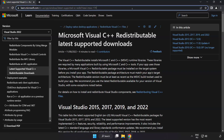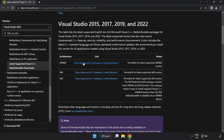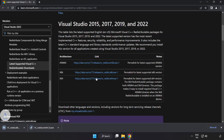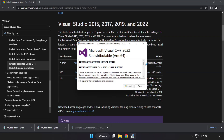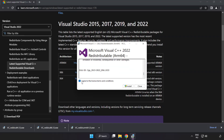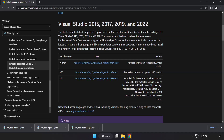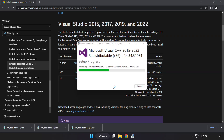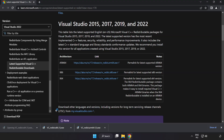Go to the website link in the description and download three files. Install the downloaded file. Click I agree to the license terms and conditions and click Install. If it fails to install, no problem — repeat for the others. Click Close and repeat for the other files.